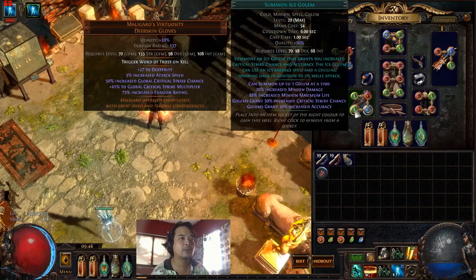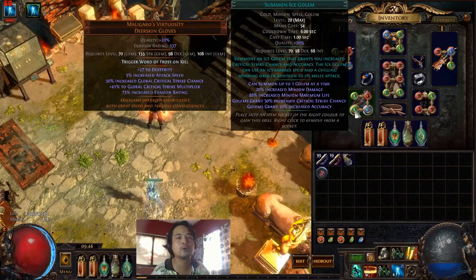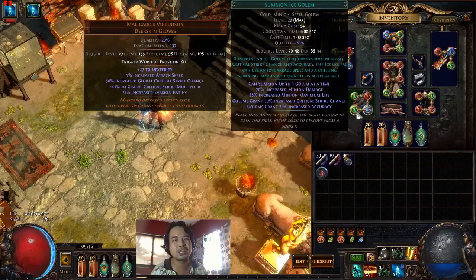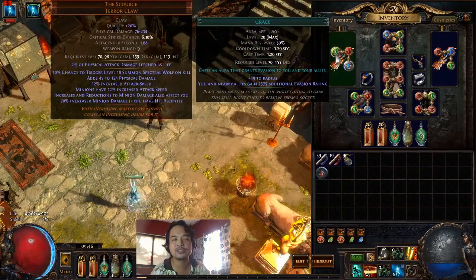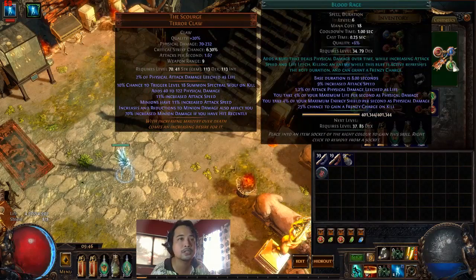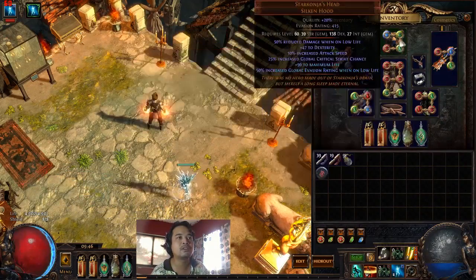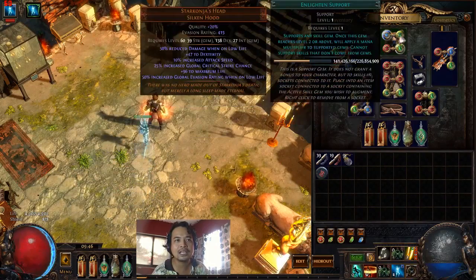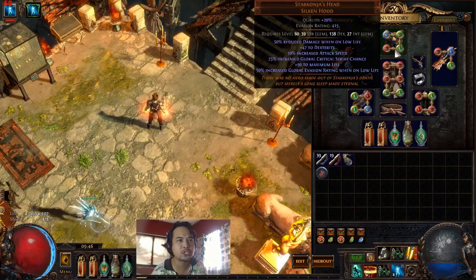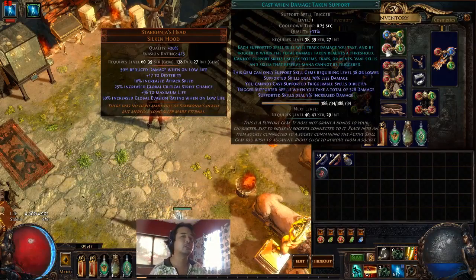We have Immortal Call linked to Increased Duration and CWDT, plus Vaal Haste and Summon Ice Golem — you can choose whatever golem you want. The golem is attached to Minion Life Support so it doesn't die as often. Enduring Cry, Whirling Blades, and then Haste and Grace for our auras. We have CWDT with Assassin's Mark for our curse, and Blood Rage for frenzy charge generation. Finally, CWDT with Flameblast, Enhance Support, and Enlighten Support — Enlighten is there for leveling purposes. This is your utility setup and you can swap skill gems as you see fit.